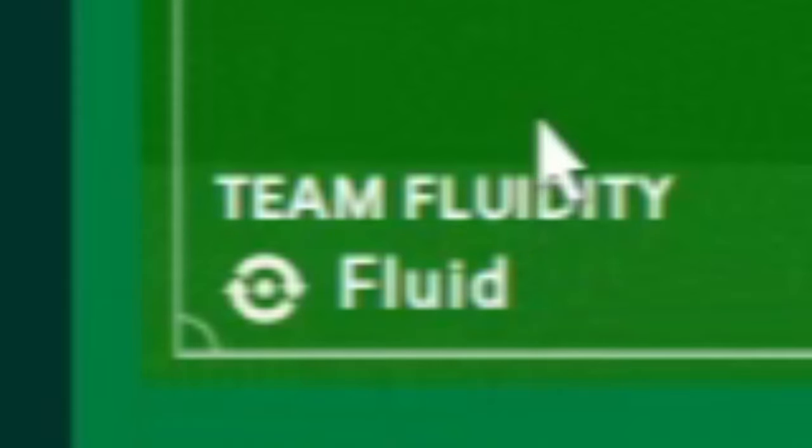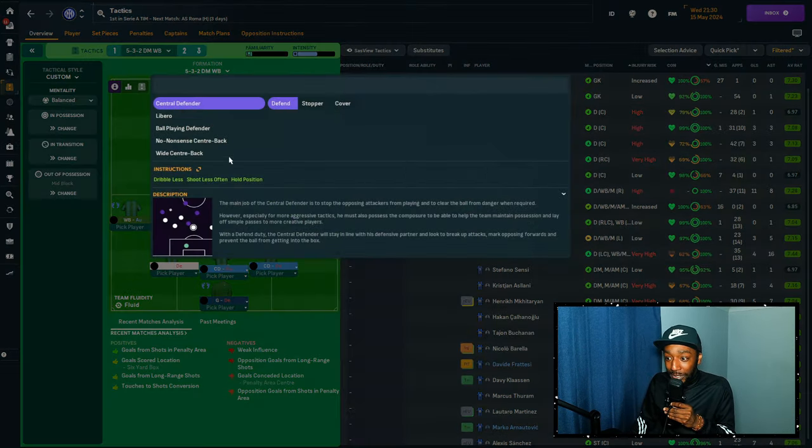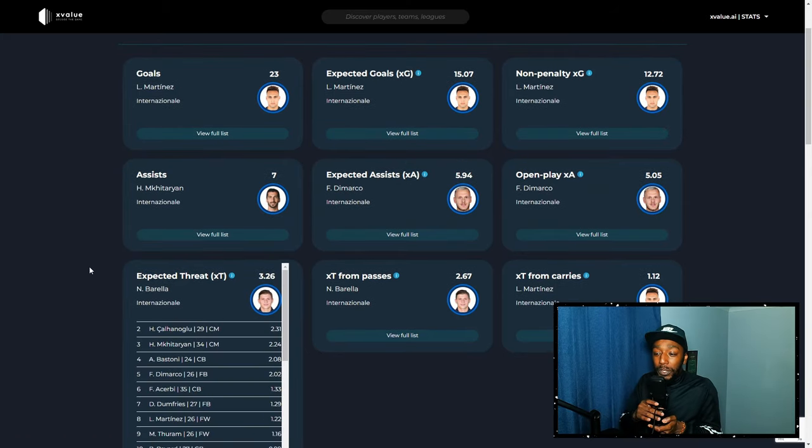The team fluidity setting at the bottom left is going to be vital — set to fluid or very fluid for more supportive duties. We'll also look at some player data to figure out roles. Three players immediately stand out: Lautaro Martinez, Nico Barella, and DiMarco. We need DiMarco to be creative, Martinez to score but also drop deep and carry the ball forward, and Barella — surprisingly — is the one carrying the most attacking threat, which has given me thoughts about his player role.